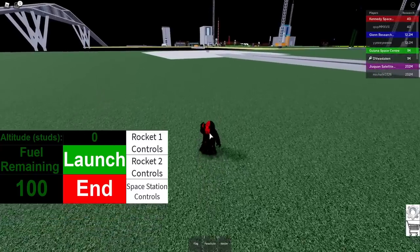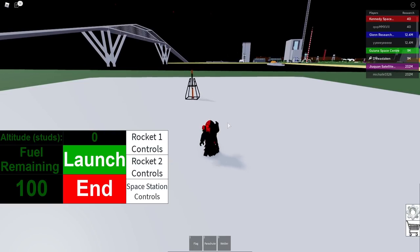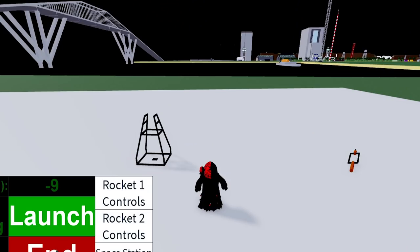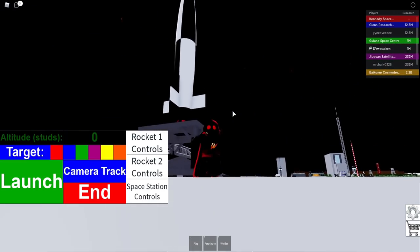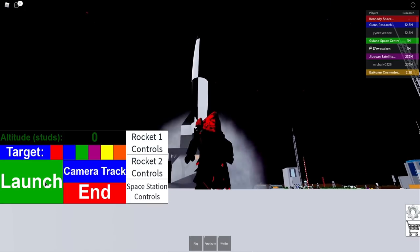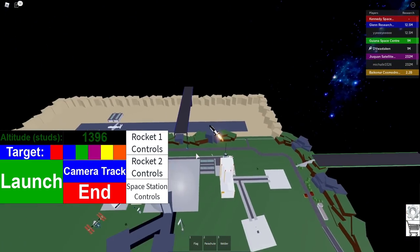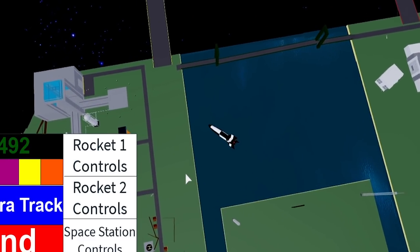Let me launch it again so you can see it. I'm going to get over there and then launch it. Here's the little rocket — check this out. It doesn't have much fuel at all. Okay, let's end that and get a better rocket using 20 research points. I have a million research points right now so I can launch a lot of different things. There's also a camera tracker, which is pretty cool. Let's launch and go to camera track — so we're tracking it on the actual rocket itself.